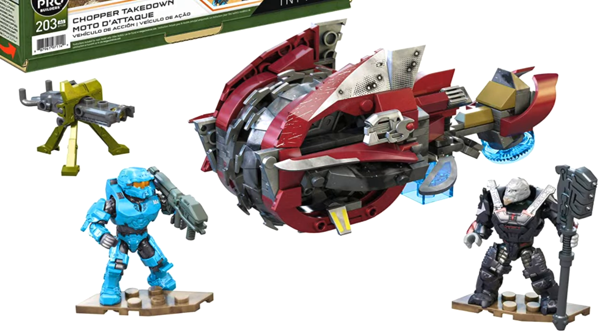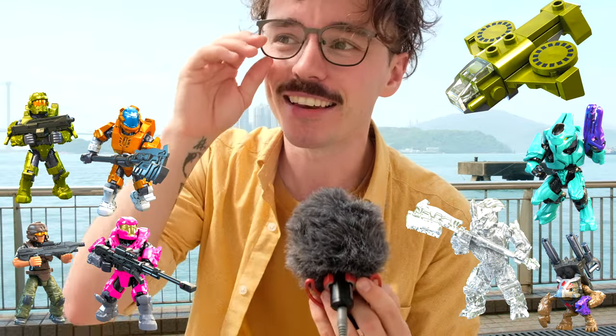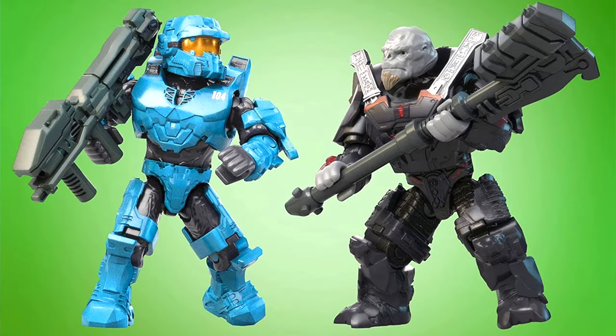Far more detailed than any Chopper we've ever got before, and it comes with two figures. One of them is Frederick — it's not exactly his colours, but it's a light blue. It's actually the same light blue that we're getting in Infinite Series 3 blind bags, and it's that Fred mould we saw in those blind bags, but now it's actually got the 104 on his chest. This is real — we got a Fred this year, guys. To me, that almost entirely confirms that Blue Team will be in Infinite.